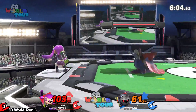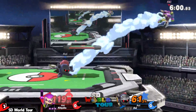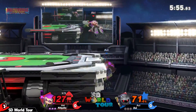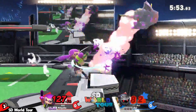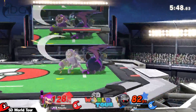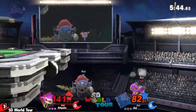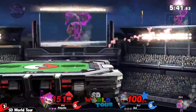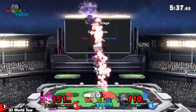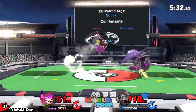Good run-up into down tilt. Now I need to see how he's gonna get confirms because he's out of percent range for a lot of the combos. The bomb isn't going to convert, but good coverage of the ledge there. I thought he was going to up throw on the platform but might not have killed yet. Down-B still not gonna kill — Inkling recovery is insane. Both players are at pretty high percents.